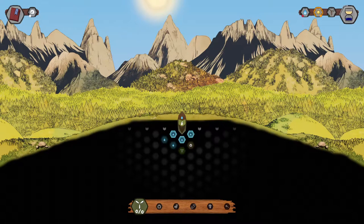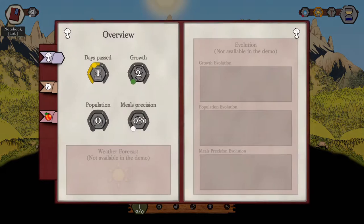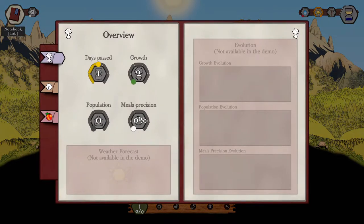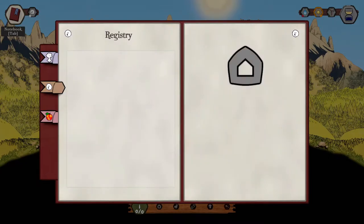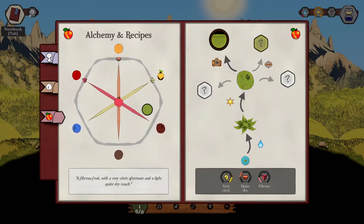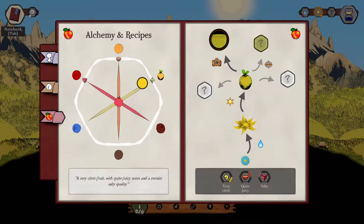What is going on? I guess we better start clicking these things and seeing what's going on. Days passed, growth, population, meals precision. Evolution not available. Weather forecast not available in demo. Registry. And alchemy recipes — whoa. What is this whole system? This is crazy.